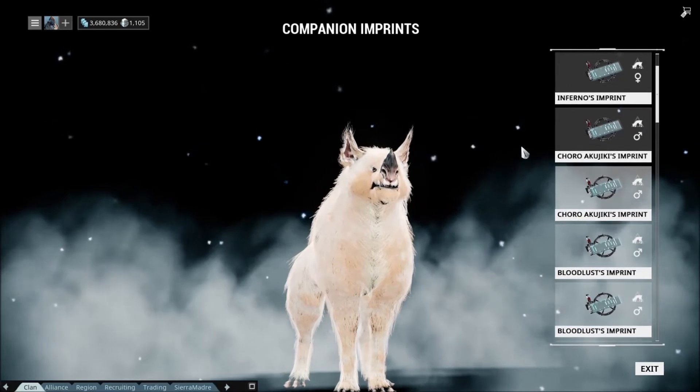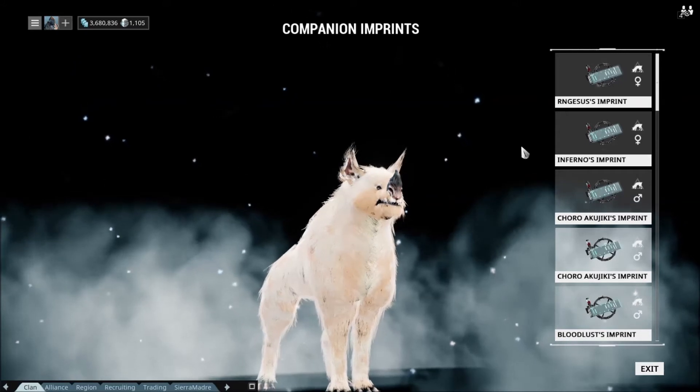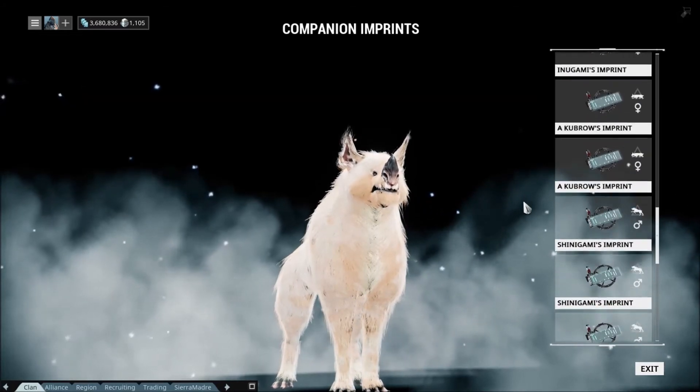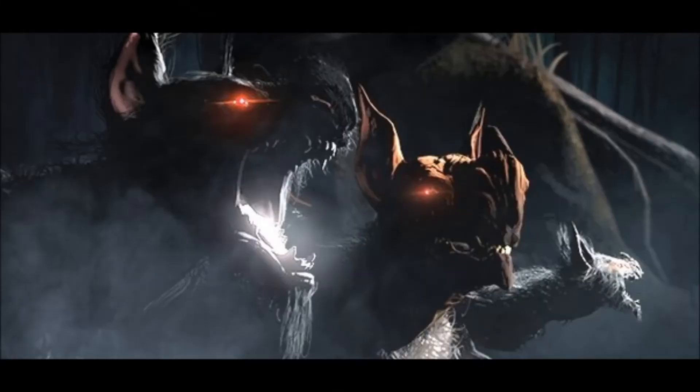And then we got Koro Akujiki, who I showed in one of my other videos. I'm not sure what his main color is — I think he might be a little bit gold, or at least one color is pretty close to gold. I wish it was easier to tell besides just matching colors on the chart on the wiki. It would be nice if on the imprint it actually told you — like 'primary color is gold, secondary is whatever.' It would be really sweet if they did that.